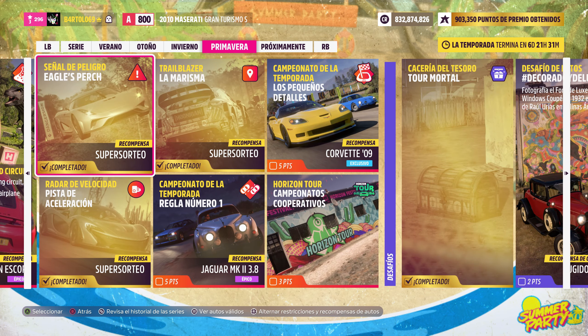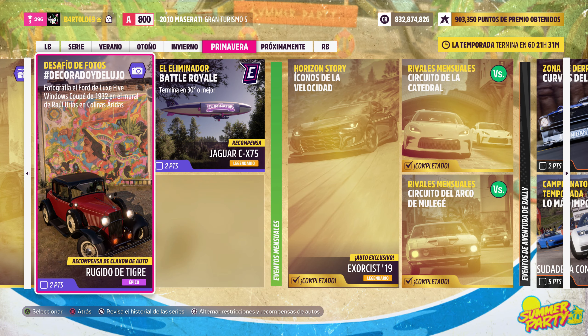Vamos a hacer el desafío de fotos que se llama 'Decorado y de Lujo'. Tenemos que echar una foto al Ford Deluxe Windows Coupé del 32 en el mural de Raúl Urias en Colina Árida. Vamos a por el Ford ese.